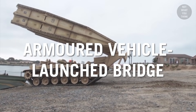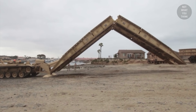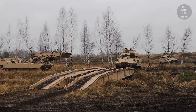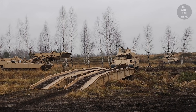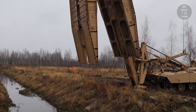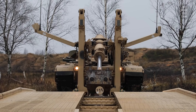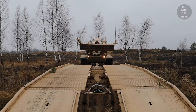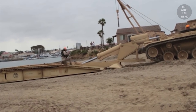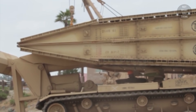An Armored Vehicle Launched Bridge, or AVLB, is a combat support vehicle used to cover narrow gap-type obstacles like rivers. This allows for rapid deployment of tanks and other armored vehicles. Within minutes, the bridge unfolds across the obstacle. Then the AVLB vehicle detaches from the bridge and moves aside to allow traffic through. The vehicle then crosses the bridge itself, reattaches to it on the other side, and off to cover the next gap.